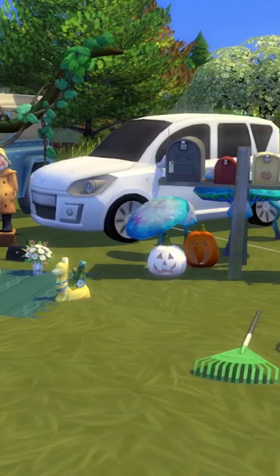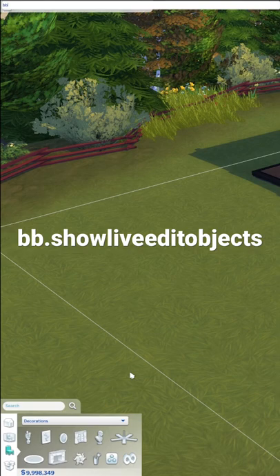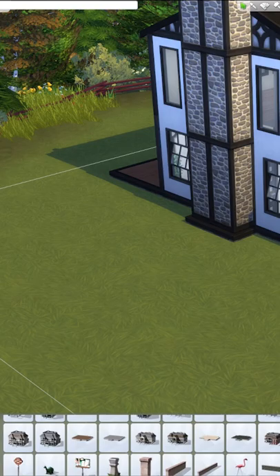This next one is going to give you access to all of those hidden or debug objects, and it's a two-parter. First, enter bb.showliveeditobjects, and next bb.showhiddenobjects. Once you've entered those, search 'debug' and click any of the results — you're going to get the entire list of debug items available in the game, including cars, plants, food items, and even babies.